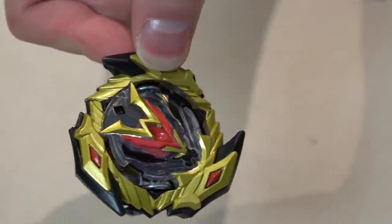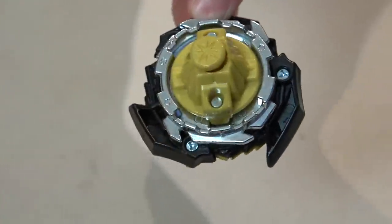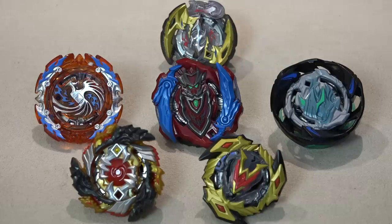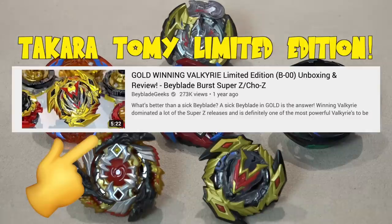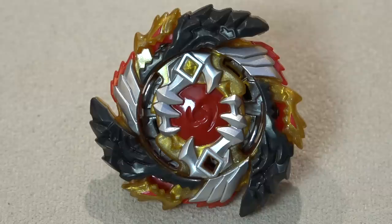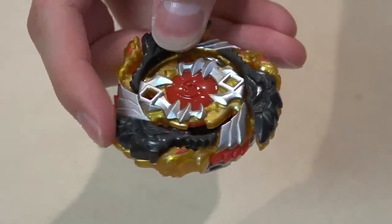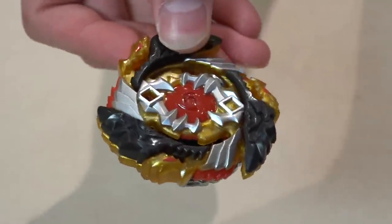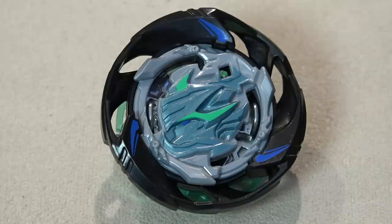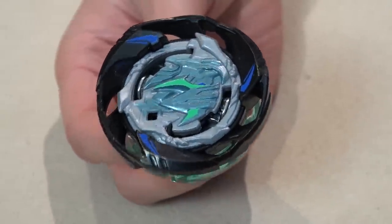It has the D51 disc and the TA15 slingshock performance tip. This reminds me of that limited edition gold one that we actually have from Takara Tomy. So it's kind of like a recolor — the gold must have been inspired by Takara Tomy's recolor. Next up, right beside it, is Fafnir F4 — no rubber Fafnir. It's got the D59 and TS16 slingshock performance tip. And then next up we have Air Knight K4. Not my favorite recolor out of the whole set, just doesn't look as appealing as I would like it.